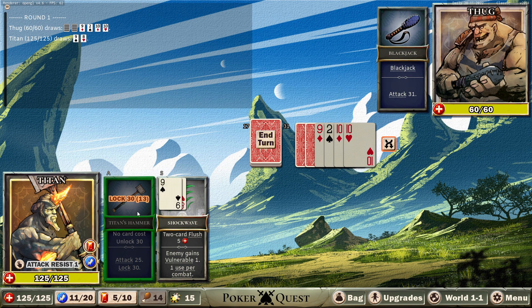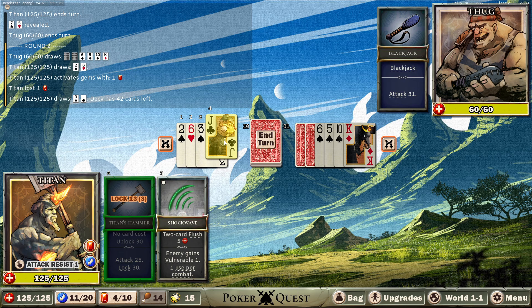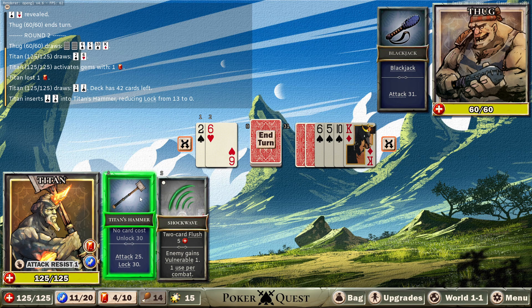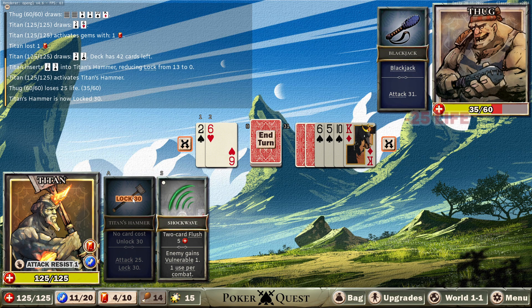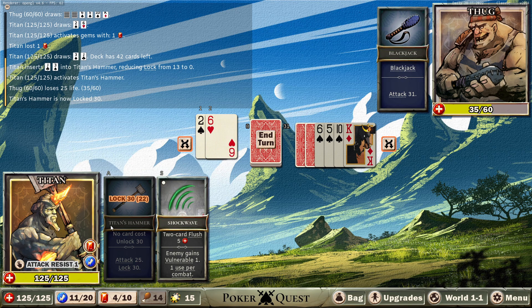Oh, what am I doing — I was about to end the turn. So the only decision is if I use the red gems. No card cost, no card cost. I'll need to get my strength up to be able to one-shot it again. Weird — you can't unlock it on the same turn. It feels like I should be able to do this, but because it's grayed out you can't. Okay, I'm learning things.